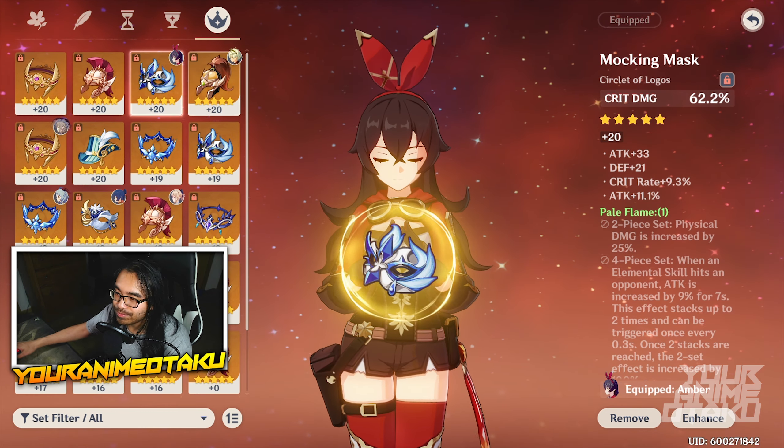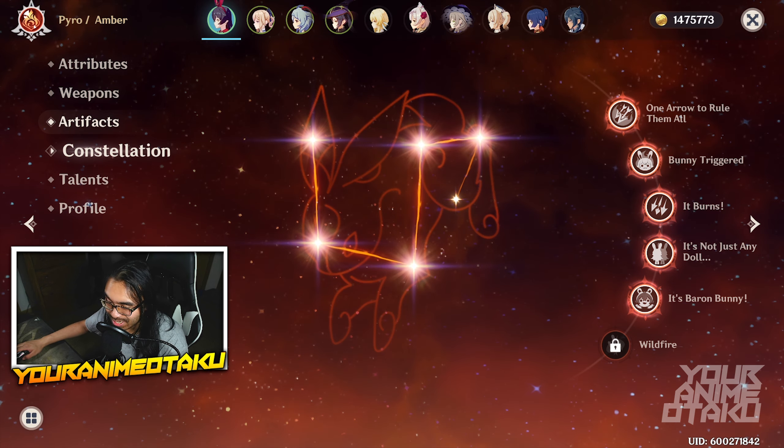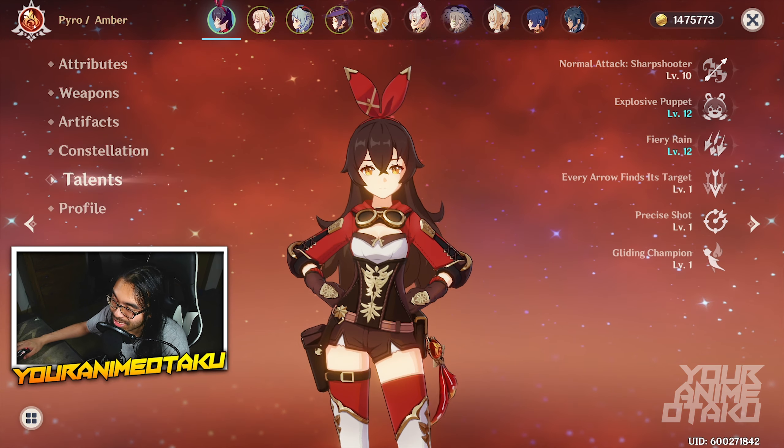As far as constellations, I have C5. For talents, I am almost triple crowned. Hopefully you were able to learn something from this video — leave your comments below and tell me your thoughts on my Amber build. At the end of the day, there is no such thing as a bad build, only a bad player. Take care!